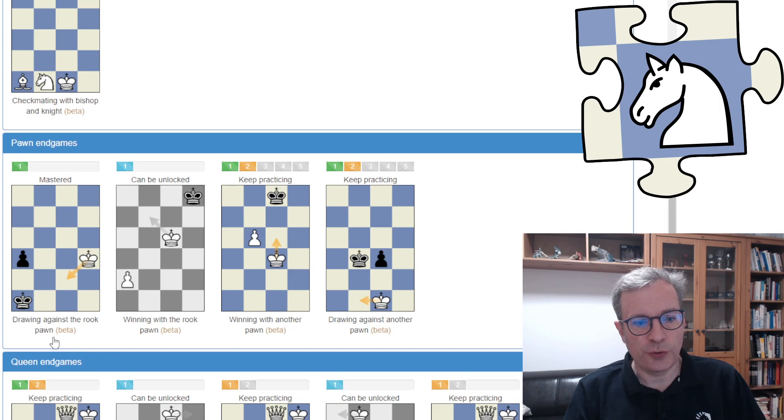The first skill is Drawing against the Rook Pawn. The second skill is Winning with the Rook Pawn. Then we have Winning with another Pawn, where you can learn about Opposition and Key Squares, and it has five levels — each level corresponding to the row that the Pawn has reached. And then there's Drawing against another Pawn, also with five levels.